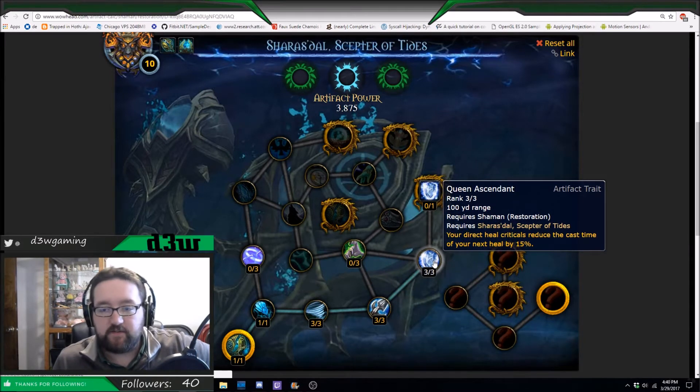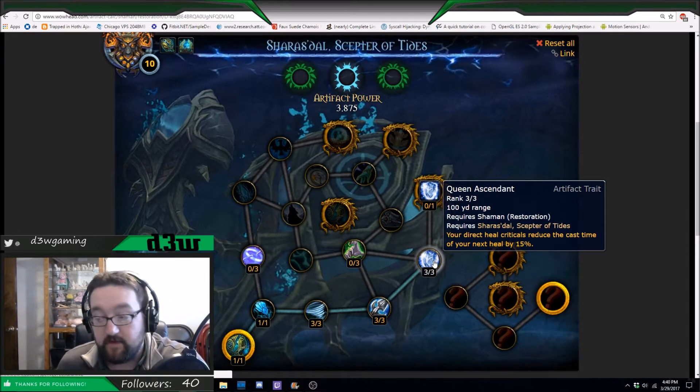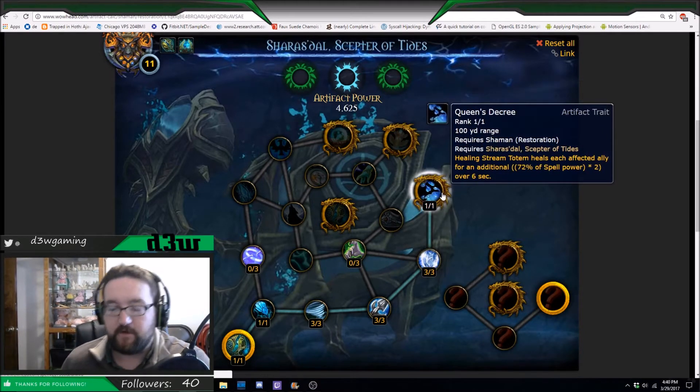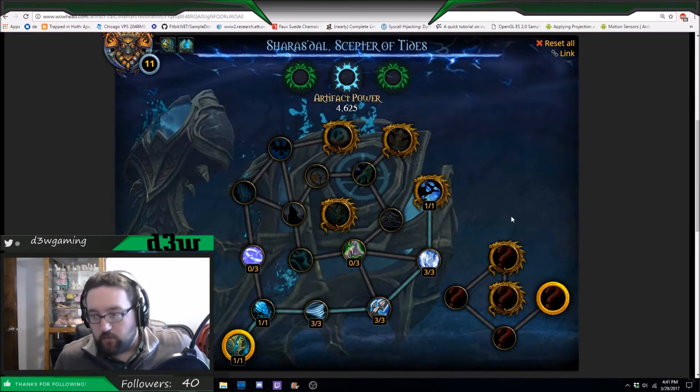After that, we'll want Queen's Ascendant — direct heal criticals reduce the cast time of your next heal by 15%. This is really good, especially since we want to stack Crit as our secondary stat compared to Mastery, so we can have quicker heals. We already get mana back with Resurgence, so the reduced cast time just makes it so much better. That leads us to our very first golden trait, Queen's Decree: Healing Stream Totem heals each affected ally for an additional amount based off your spell power over six seconds. Probably the best starting gold you can get.